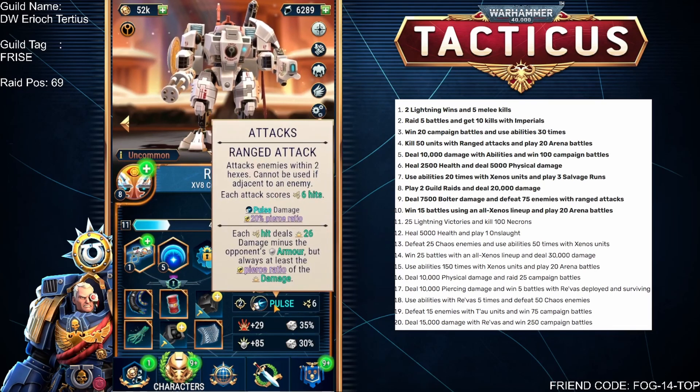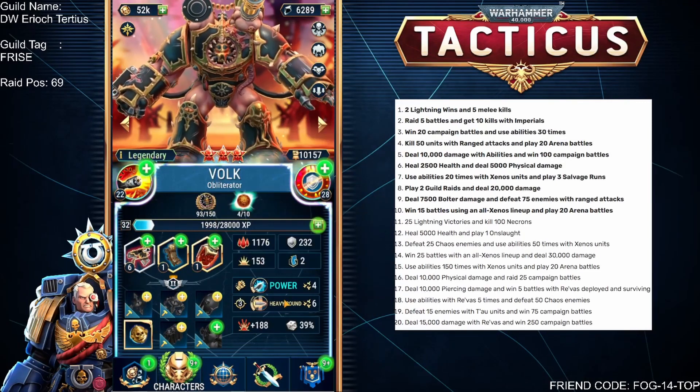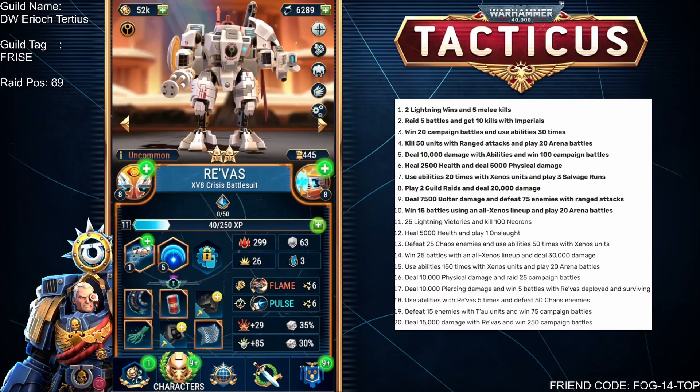Now the question is, do we really want to use Reevas instead of Volk? Looking at the abilities, Reevas only has a 20% pierce ratio, whereas Volk has a 55% pierce ratio — so Volk has the advantage there. They both do six damage, but Volk has the greater range of three with slower movement. I don't think Reevas will supplant Volk, but it's certainly worth considering having them both in your team while fighting the Necron boss. When I get Reevas to the same level as Volk, I'll take them in and do a proper comparison.